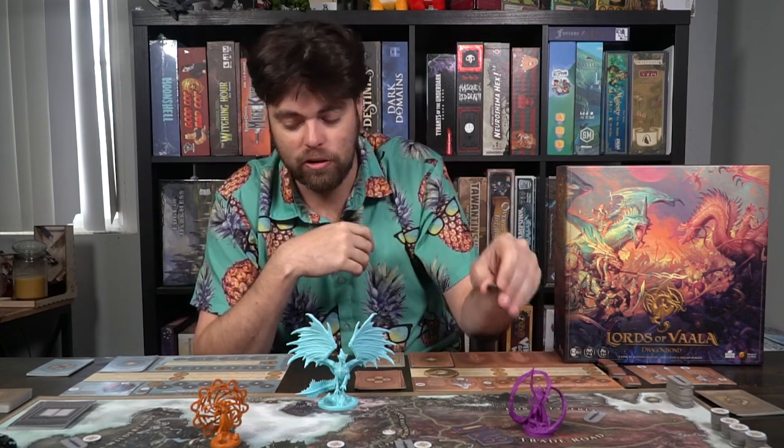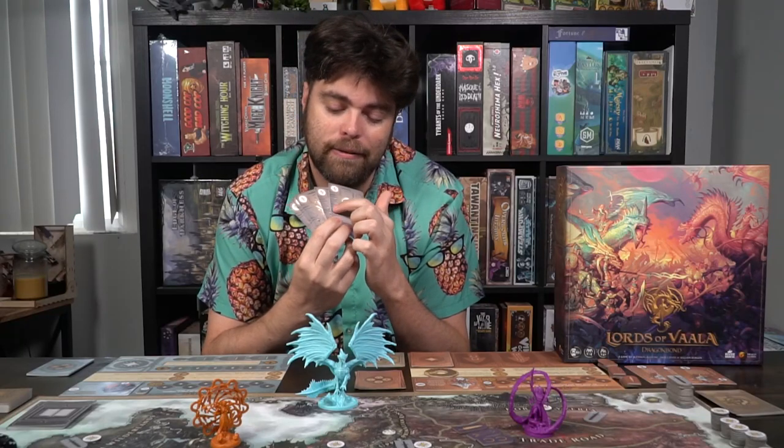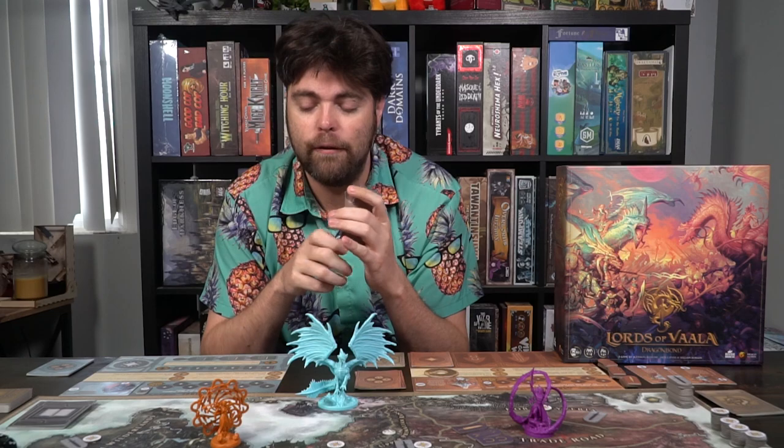Horde allows you to collect power tokens from a space. If it is uncontrolled, or controlled by a player that is your Dragon Bond, you can take a bonus token. After that, you can actually heal a wound, and if you want, you can spend a power to heal another wound. So basically it's: collect power, maybe get more, heal a wound, maybe heal another wound. And the final action is Vala — you can play a Vala card as long as you have the Vala to pay for it. The cards have a cost on the bottom left, and if you pay the cost in Vala, you can use these cards.